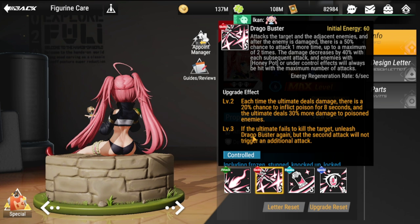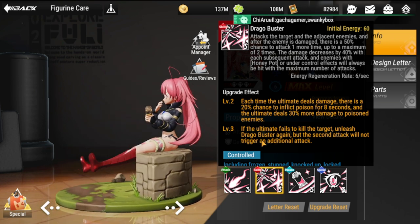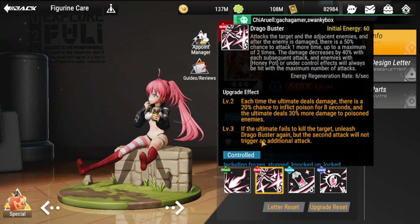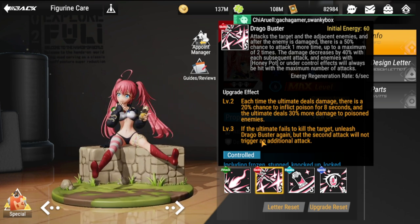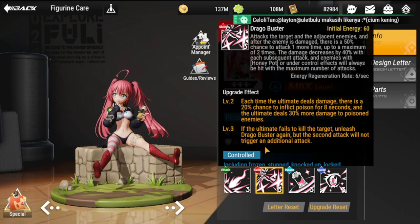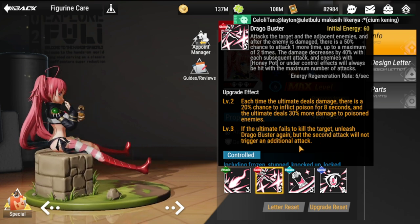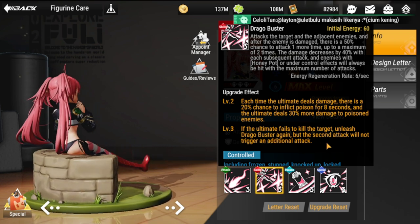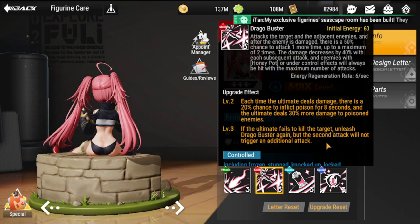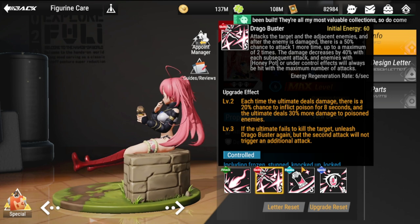The ultimate also deals 30% more damage to poisoned enemies, so take note of that. At level three, if the ultimate fails to kill the target, it unleashes Drago Buster again — these mobs are not going to live long. However, the second attack will not trigger an additional attack; it's just one additional single attack from Drago Buster.